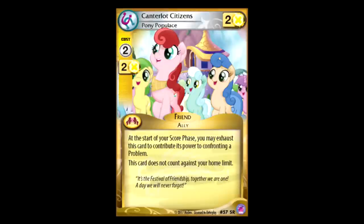Canterlot Citizens: two for two. Start of your score phase, you can exhaust this to use its power to help confront a problem, and it doesn't count towards your home limit. It's nice if your opponent is running a deck with lots of move control, I guess, but other than that, I really don't see much of a use for this card. I would really rather just run a critter over this. If this were a critter, I could almost understand, but just as an ally card, I really don't think I like it at all.